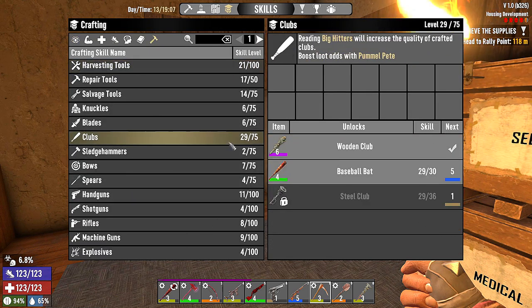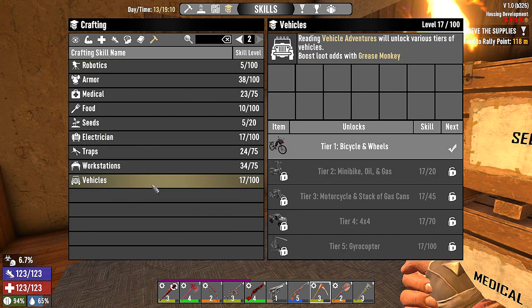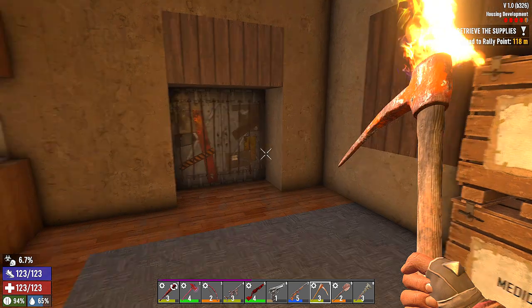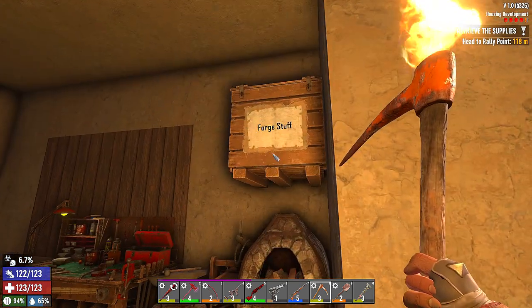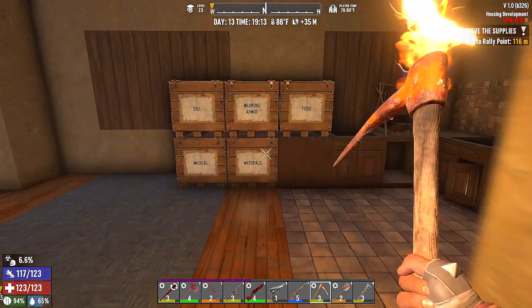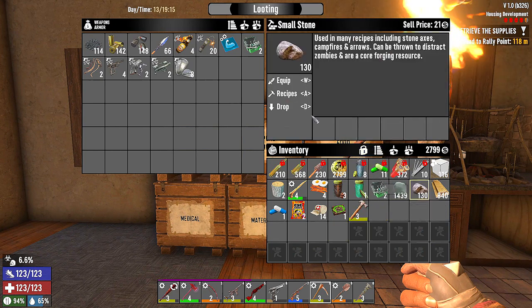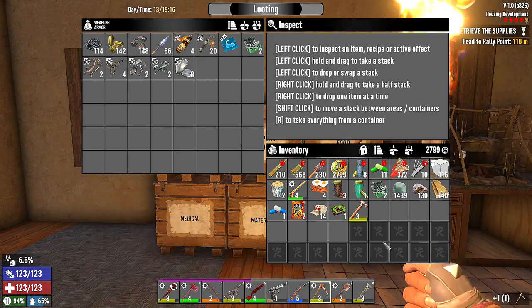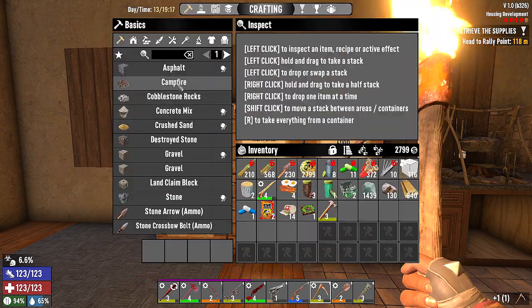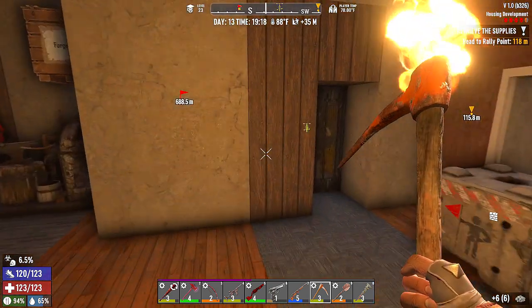We just need one more club book for a level five bat and we'll create that for sure. I didn't get any vehicle books today — oh wait, I did get one. So much brass. Armor parts can go back over here. Cobblestone rocks — 130 of them — because we're held up by stone.